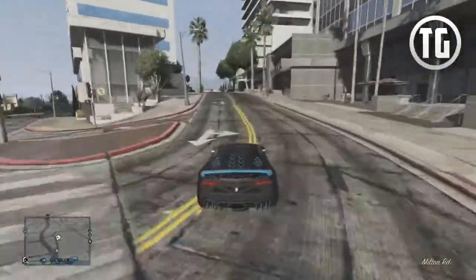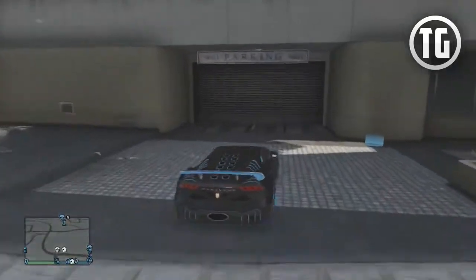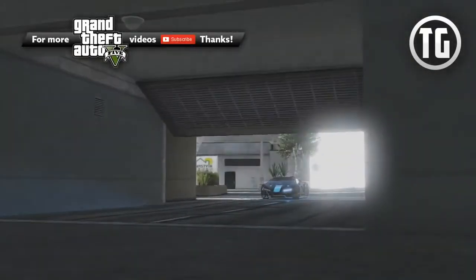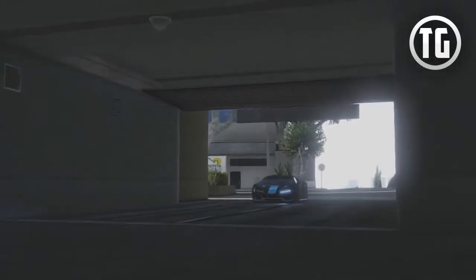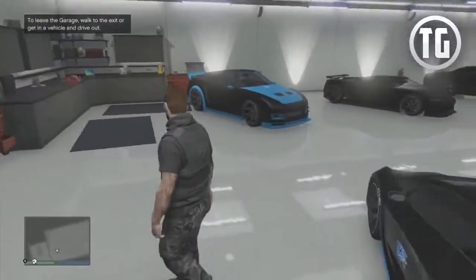I have my main garage which is at the 400k Eclipse Towers apartment, and my side garage which is at the Tinsel Towers, the new one that came out in the High Life update. I got my first garage when I was doing rooftop rumble like crazy, probably around the time that the stimulus package came out. And I just bought the Tinsel Towers one recently.